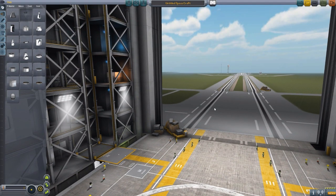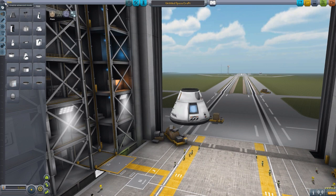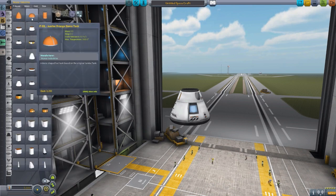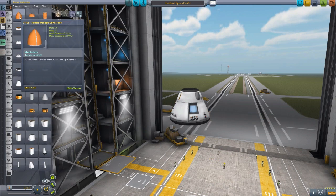Let's head into the VAB and take a look at the currently 44 parts that make up this mod. Let's throw on a random capsule and head over into the filters by manufacturer. Thankfully, Mooner Industries has sorted it all out quite nicely into two pages by manufacturer — it's glorious.